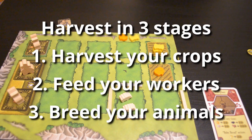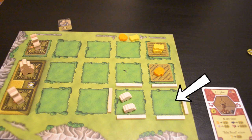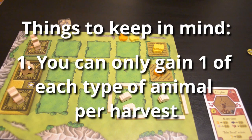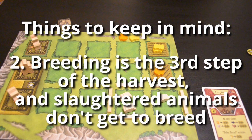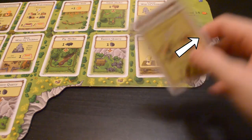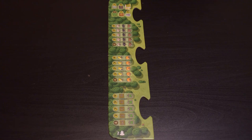The third stage of the harvest is breeding animals. If you have two of the same type of animal anywhere on your board and you have space for more, you gain one more. You can only gain one of each type of animal — even if you have four sheep you only get one extra. Also, because breeding is the last thing you do in the harvest, if you turned any animals into food they can no longer breed. The game is over at the end of the 14th round, but there's still a harvest to do, so you have to feed your workers and again if you can't feed them all you'll gain negative points.